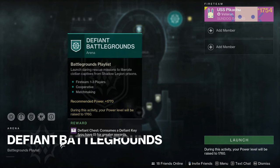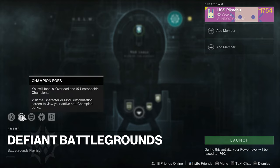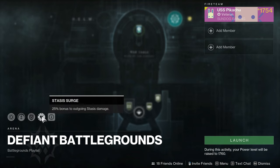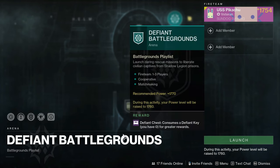In the Seasonal Battlegrounds, there will be several modifiers present: Consecrated Ground, which allows Mars Awoken Favors to be active during the activity, granting buffs to our abilities; Champions, so make sure to bring mods or new subclass abilities to stun them; A Threat, which increases the damage you receive; A Surge, which increases the damage you deal; and the Hero Modifier, which caps your power to at least 5 points under to make the activity a little difficult.